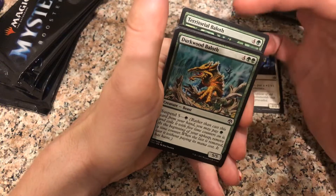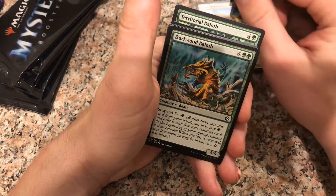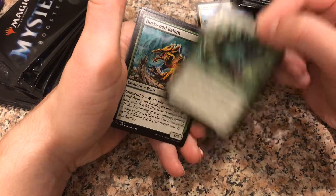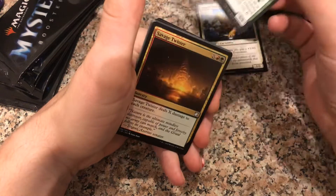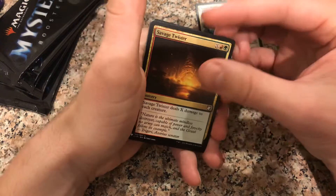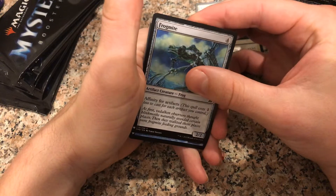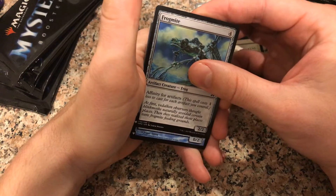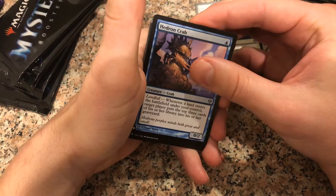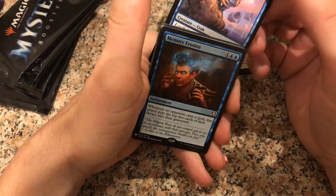Two Baloths in a row — that's pretty cool. Which do you pick, the Territorial Baloth or the Darkwood Baloth? I picked the Territorial Baloth, better artwork in my opinion. Savage Twister. Frogmite. Looks like this might be our rare. Nope — Hedron Crab, good card. Here's our rare. What do we got? What in the hell is that?